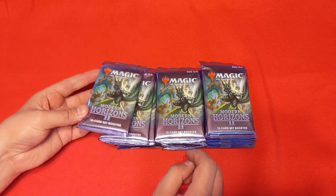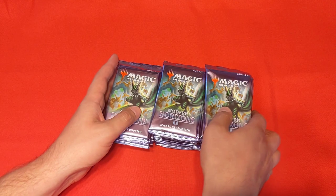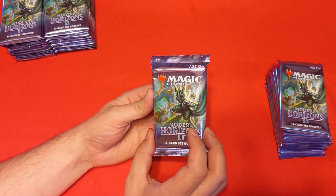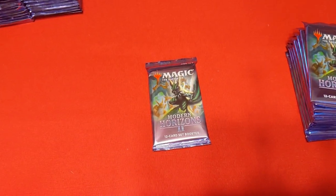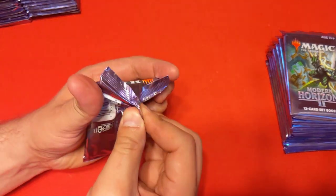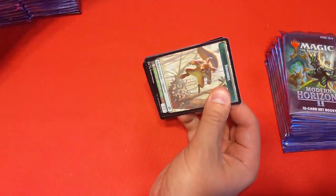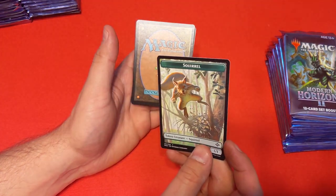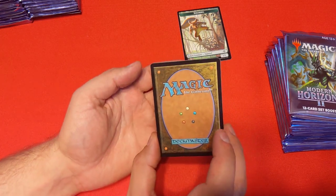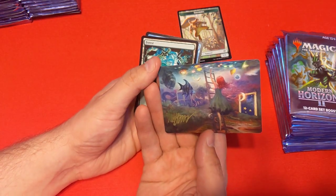I want this squirrel — Chatterfang, I believe, is the squirrel's name. It looks like every single pack has the squirrel art on it, so we should be channeling our luck to get exactly that. Starting with pack number one — the packs feel kind of loose, which is really interesting. We get a squirrel token right away — good luck already. The backs of the cards look a little more high-definition than old-school magic cards.